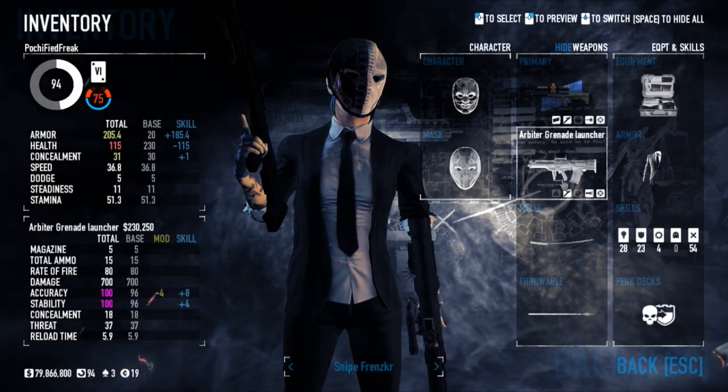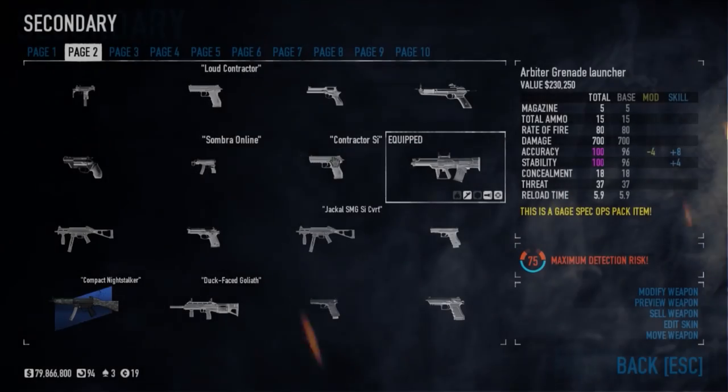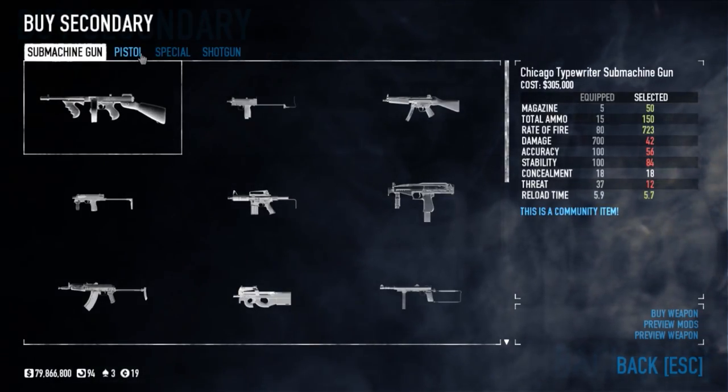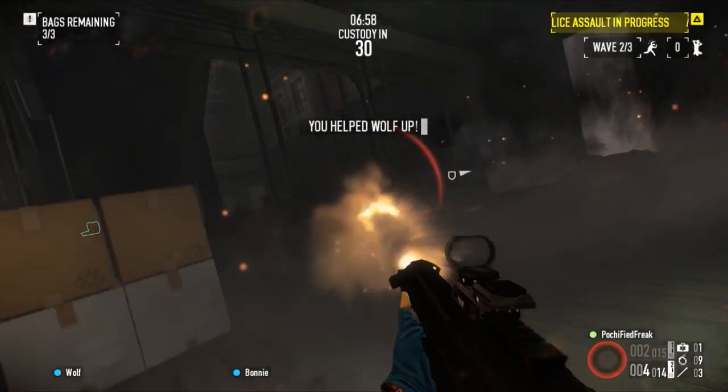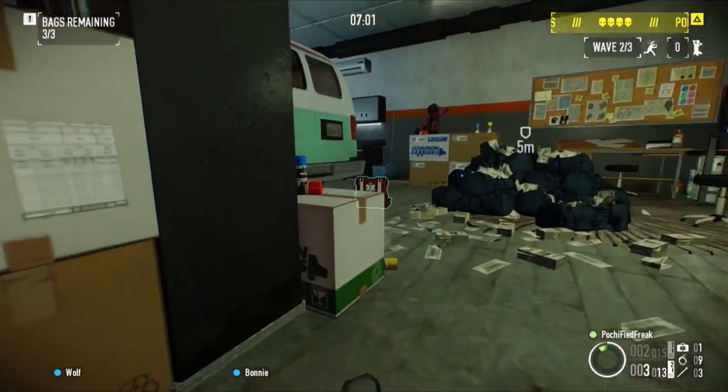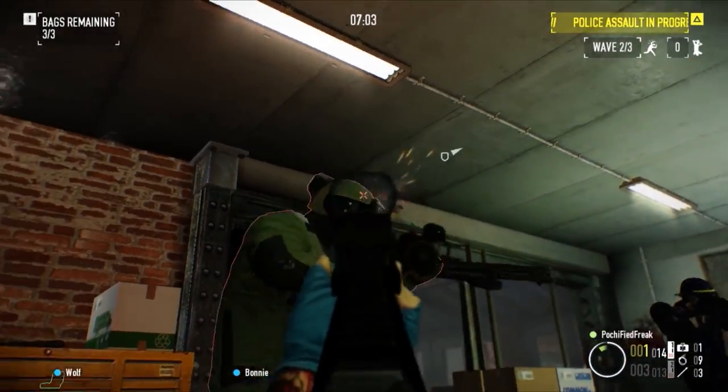If you don't have the Gage Spec Ops, you can use a China Puff. The China Puff comes from the Wolf Pack DLC. I think a lot of people have that more than others.